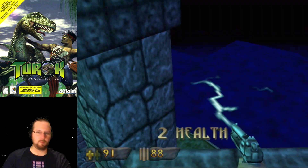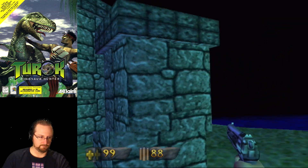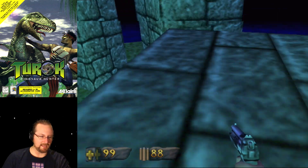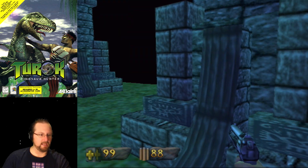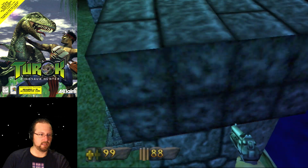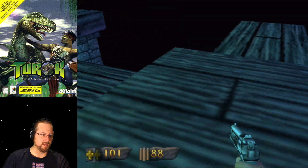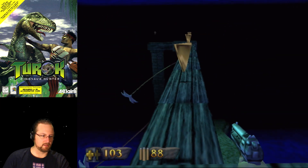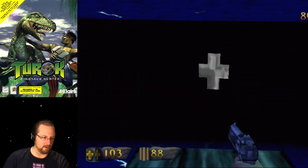In a lot of other FPS games, you can sort of control the height of your jump based on how hard you push the jump button. I just feel like in this game, he jumps high no matter what — even though right there it looked like he didn't. I'm probably just imagining things. I just suck — I know I suck.